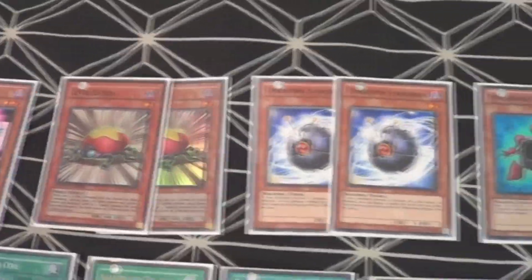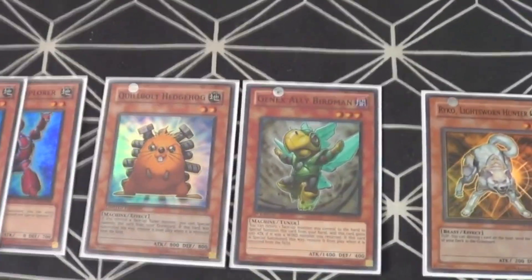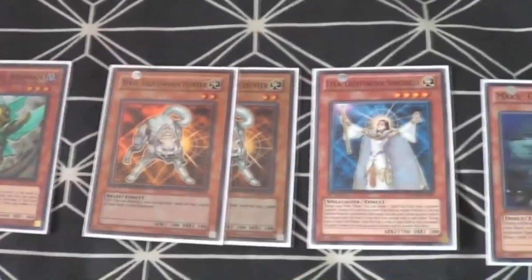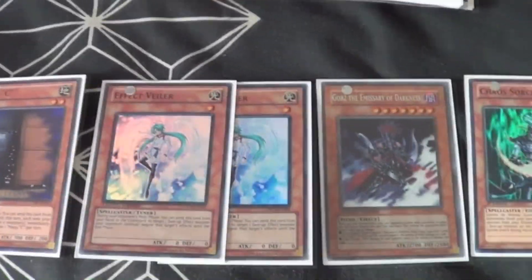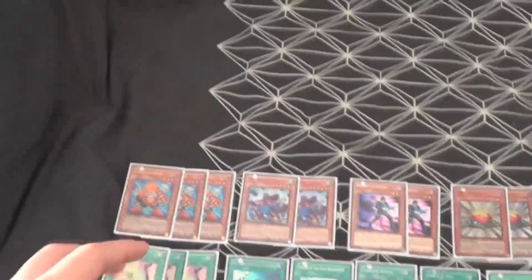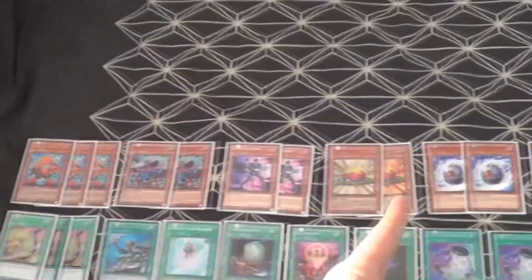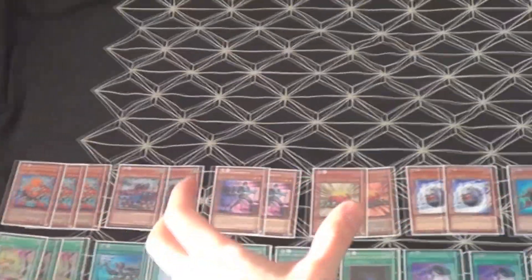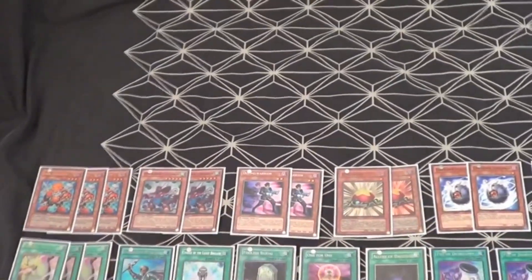All together we have 24 monsters: three Junk Synchron, two Quick Draw Synchron, two Doppel Warrior, two Level Eater, two Unknown Synchron, two Synchron Explorer, one Cobra Hedgehog, one Genex Ally Birdman, two Ryko, and one Lyla. For hand traps we have one Maxx C, two Effect Veiler, one Gorz, one Chaos Sorcerer, and one BLS. For most of my deck profiles I run a pure engine of three, two, two, two, two — I always love this engine.